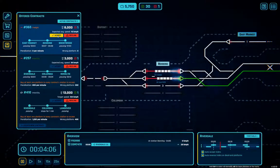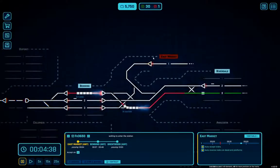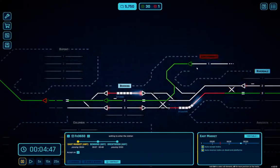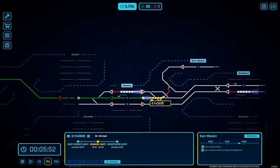Now we go in here and accept this one. It's going to come in at East Market, head to Benning, and then Brentwood. We'll accept that on platform one and it will come down and wander through.